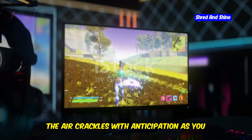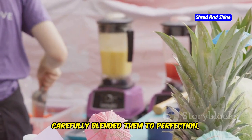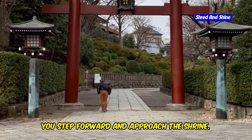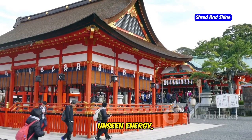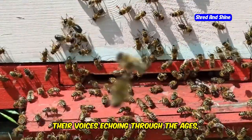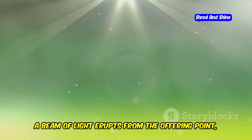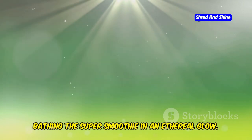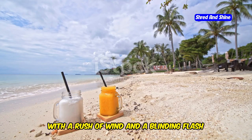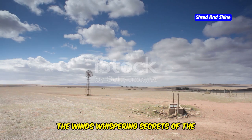Donating the super smoothie. The air crackles with anticipation as you stand before the wind shrine, your super smoothie held aloft. You've worked tirelessly to gather the ingredients, carefully blended them to perfection, and journeyed far to reach this point. With a steady hand, you select the super smoothie from your inventory and present it to the shrine. A beam of light erupts from the offering point, bathing the super smoothie in an ethereal glow. The winds swirl around you, picking up speed in approval. With a rush of wind and a blinding flash of light, the super smoothie vanishes — accepted by the ancient shrine.